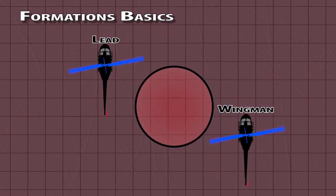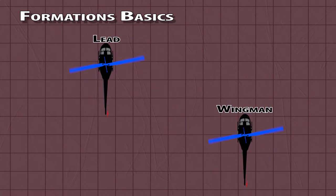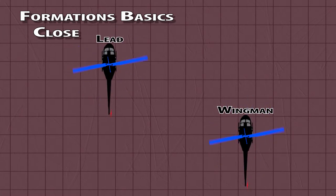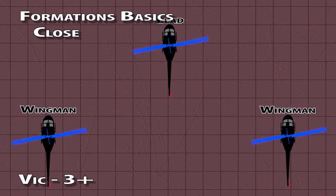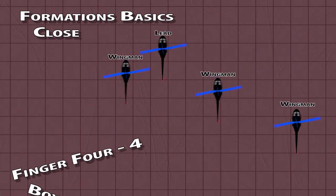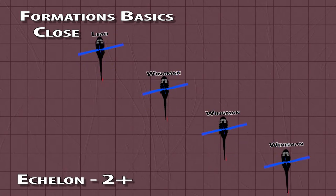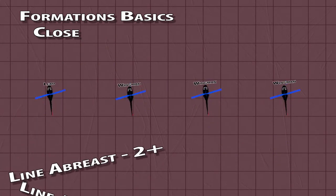Lead will call what formation they think is right and it's the wingman's job to be where they're supposed to be. There are two main categories. Closed formations are mostly for showing off or bad weather. Examples of closed formations are: Vic with 3 or more aircraft, Box with 4 aircraft, Finger 4 with 4 aircraft, Echelon with 2 or more aircraft, Line astern with 2 or more aircraft, and Line abreast with 2 or more aircraft.